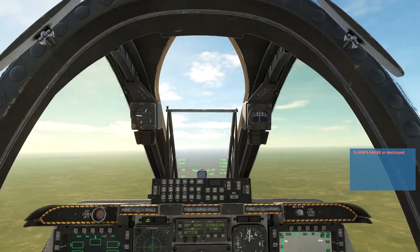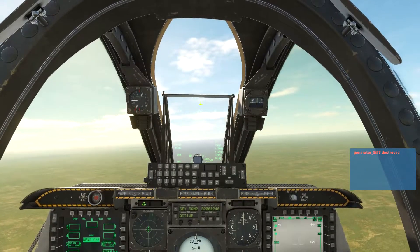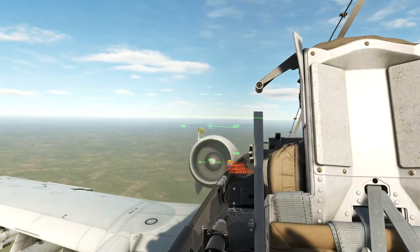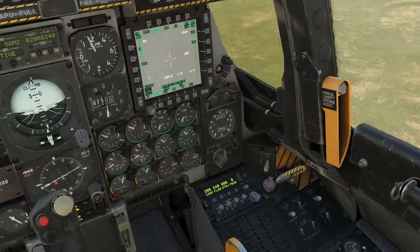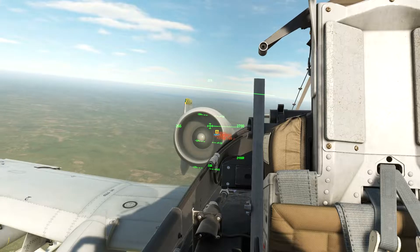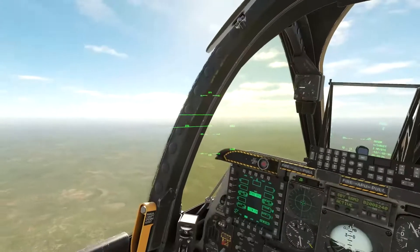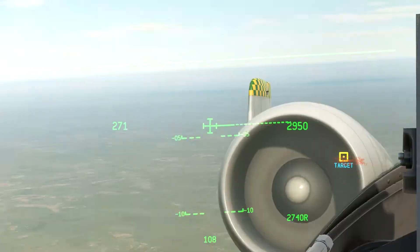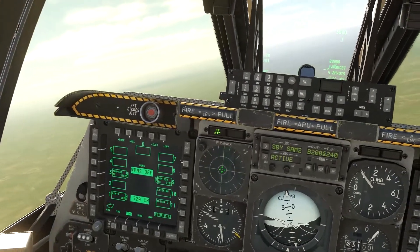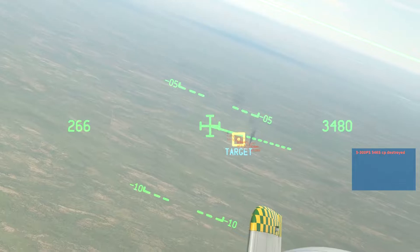Let's go ahead and get out of their minimum engagement range so that we can actually see what it's like now that we've gotten all the radars down. The minimum engagement range is about 3.5 nautical miles — we're at 1.8 right now. We'll keep holding steady and see if we get any radar things on our radar warning receiver. Right now our radar warning receiver is clear, and we're at four nautical miles where I would expect to be tracked. Our radar warning receiver is still clear, so we can officially label this SAM site as clean — it's not going to be able to shoot at us.